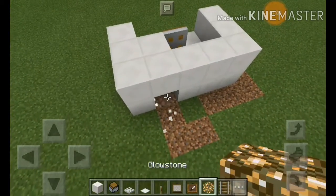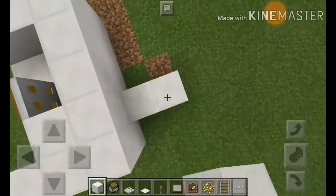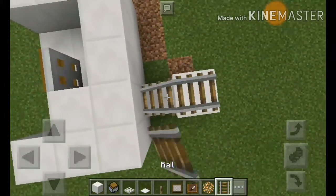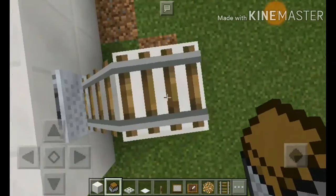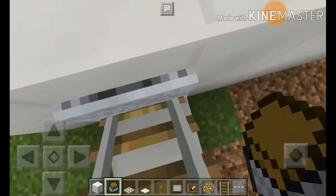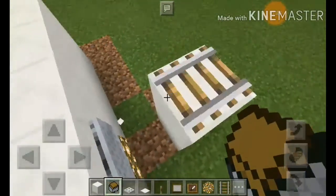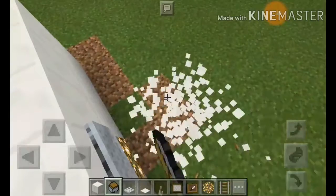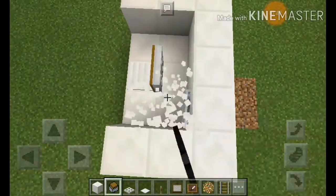Destroy this block and put a red glowstone, and go here. Put some rail, put some mine cart, and yep like that — push it like that. So right now... oh my god, oh okay.